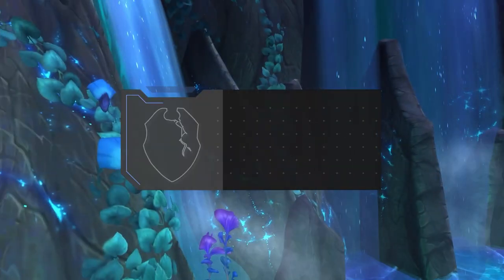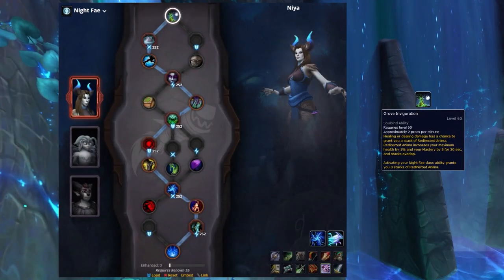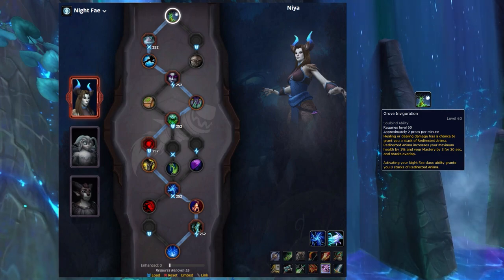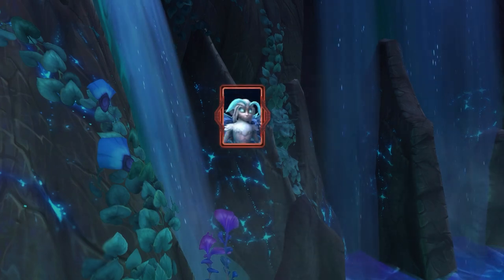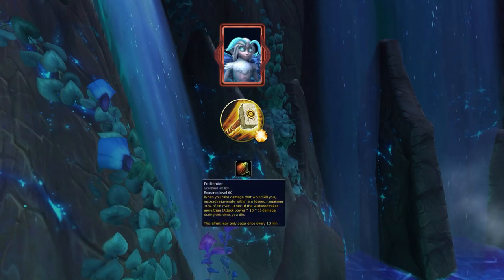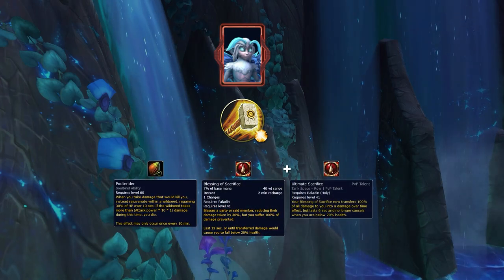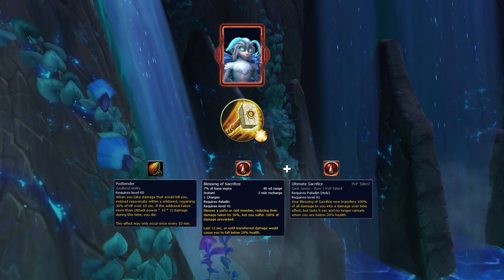After you've chosen Night Fae, it's time to choose the correct Soulbind. The best one is without question Niya. This is due to Grove Invigoration, which is a stacking mastery buff that has a chance to proc whenever you deal damage. On top of that, Soul Rot will give you 8 stacks instantly, allowing you to use it as a damage amplifier, similar to Dark Soul. Korayn offers you really nothing of value. However, Dreamweaver can be pretty good in some instances, like when you're playing with a Holy Paladin. This allows you to use a defensive strategy involving Podtender. Even if the seed procs, your Holy Paladin can use Hand of Sacrifice with the Ultimate Sacrifice Honor talent to keep it alive long enough for you to resurrect. This is a decent strategy, but admittedly less reliable than simply playing Niya.